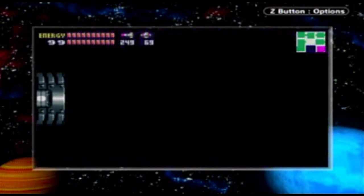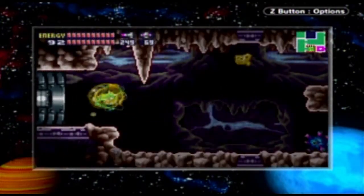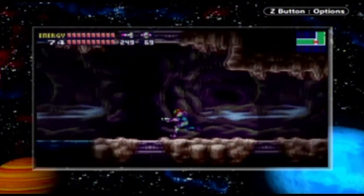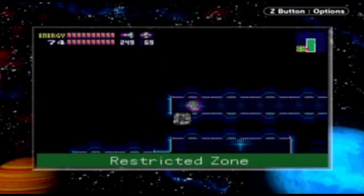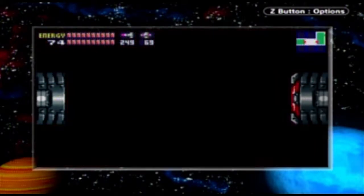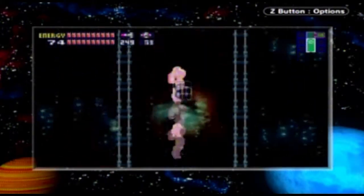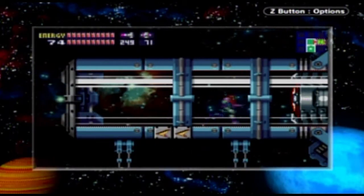Now that we're done with that, we actually have to go back to the restricted zone. What's over there? Didn't we already destroy the lab? Yes, but they hid an upgrade right there — one that we couldn't get until after we triggered that event, which meant we had to make that loop again. That's pretty jerkish if you ask me. What you gotta do here is shine spark, get in the middle here and jump up. Yep, there you go — powerbomb tank. We have almost every single upgrade in the game now.